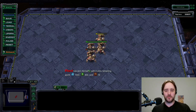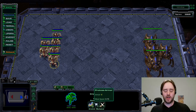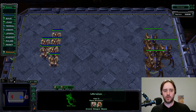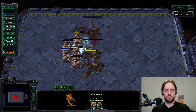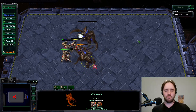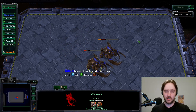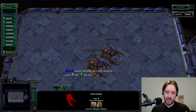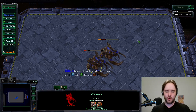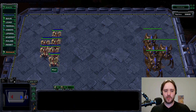Not much of a difference — it's still a very good win for the immortal. I now change the immortal upgrade to plus 3 armor, no attack, ultra still on full upgrades. This is very interesting: the ultralisks now win. This means that if you take the armor upgrade on the immortals and not the attack upgrade, with small numbers — six immortals versus four ultralisks — the ultralisks actually get a win.